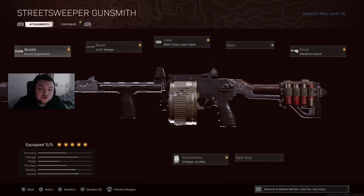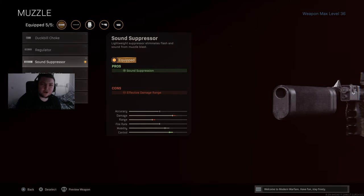It is the Street Sweeper Shotgun. It took me a while to unlock it because I was just slowly working towards it. Today I'm going to be bringing you guys the most broken class with this gun that you guys can use to get some victory royales. So here is the class setup. Jumping on board, we got the Sound Suppressor. This is just going to give you sound suppression and it does decrease your effective damage range just a little bit.